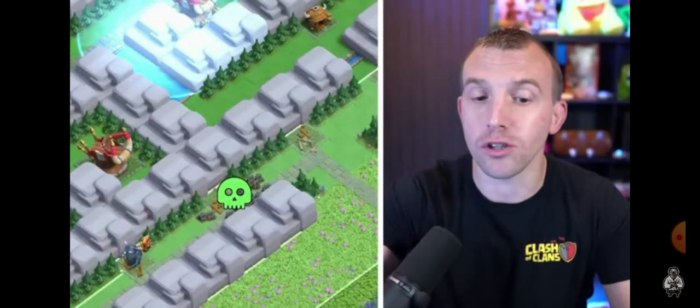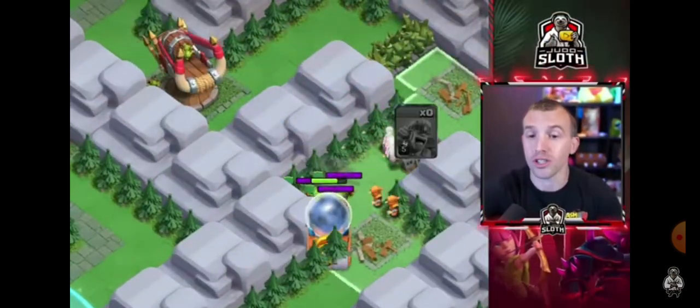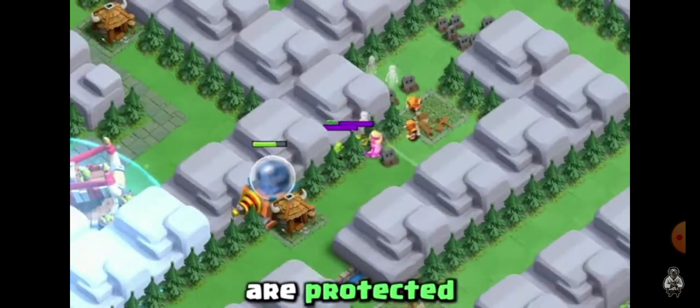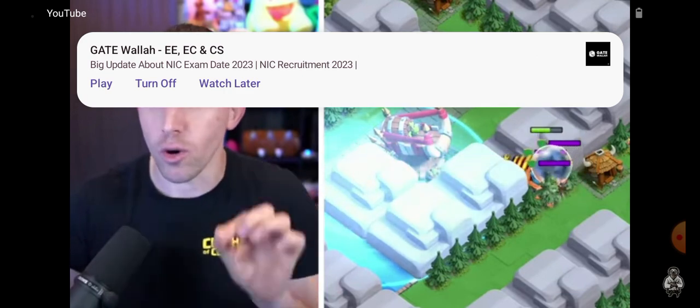All the goblins at the bottom are destroyed, so we can send a super miner in towards that goblin thrower. But towards the top, it's also good at this point to reinforce with another barbarian just to make sure your super wizards are protected. Since mega sparty is defence targeting, it will go straight for the goblin thrower.